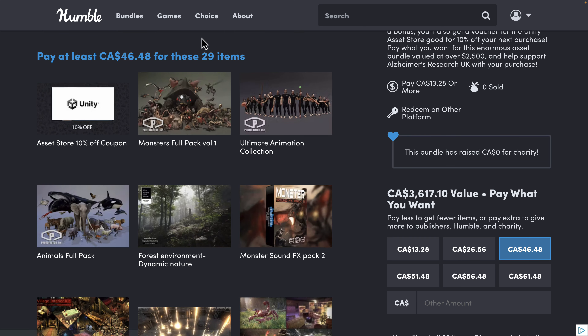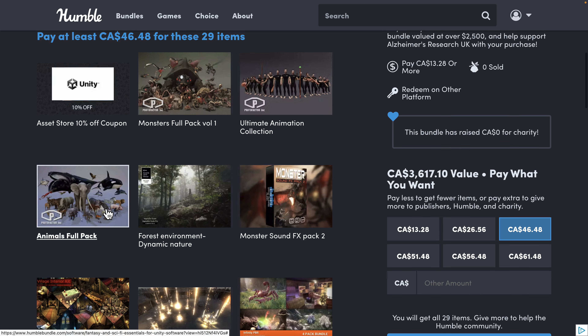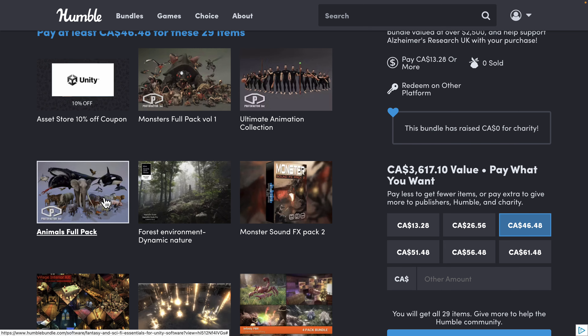All of the other stuff is set up for Mecanim animation, so these animations should work with any of the packs — although obviously applying a climbing animation to an elephant may not work out that well. There's also the Animals Full Pack, where the crocodile we saw earlier was from, with everything from whales to elephants to crocodiles to lions.